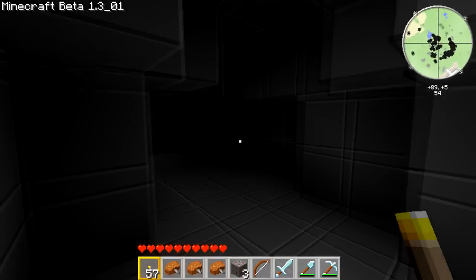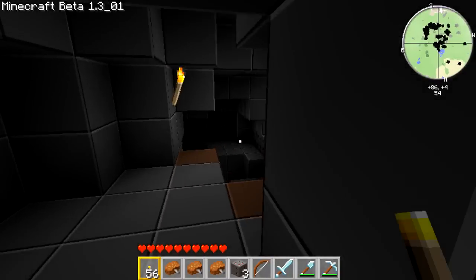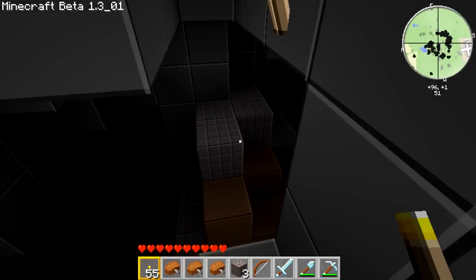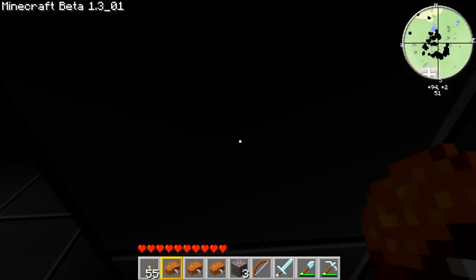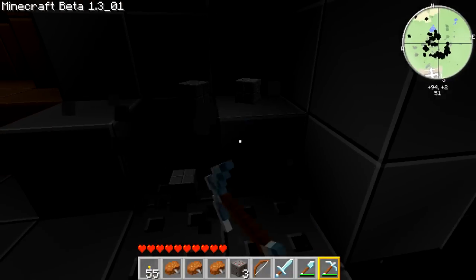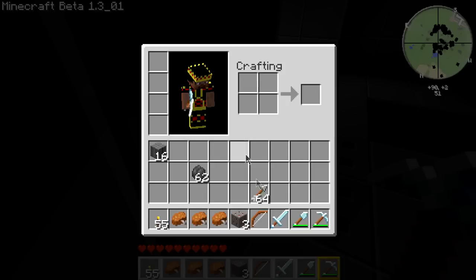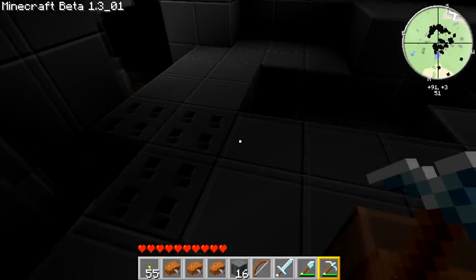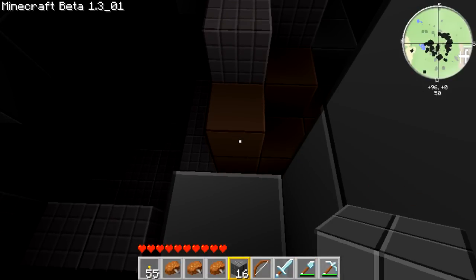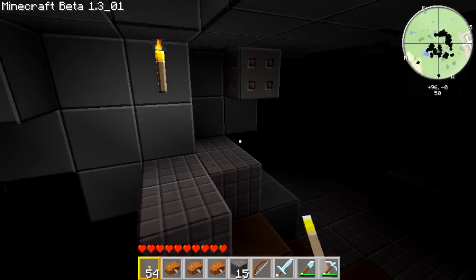I've got exactly the same stuff as in that world. There's a pit right there leading right down — what's over here? Another pit leading down. I didn't bring any cobblestone with me, which is stupid, but never mind. We've got 16 pieces now, that's definitely enough to get down places. I need to keep lighting places up because I'm not on peaceful anymore.